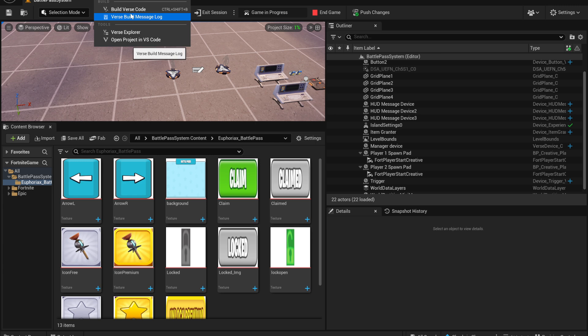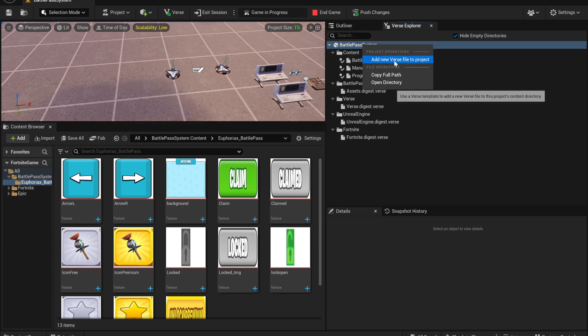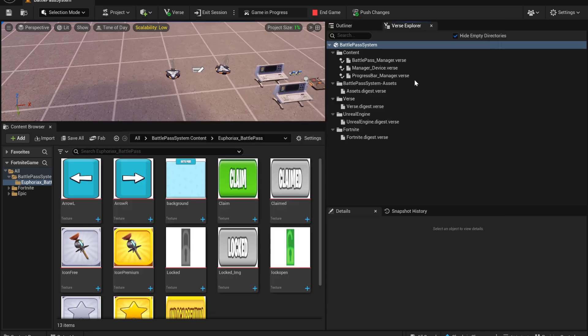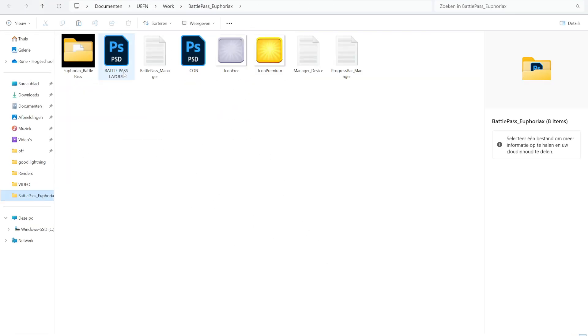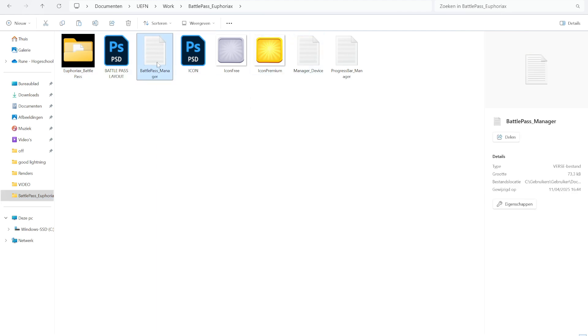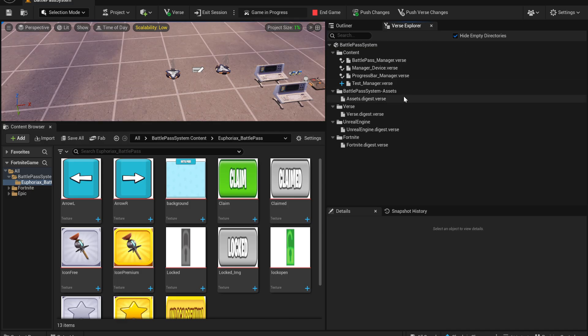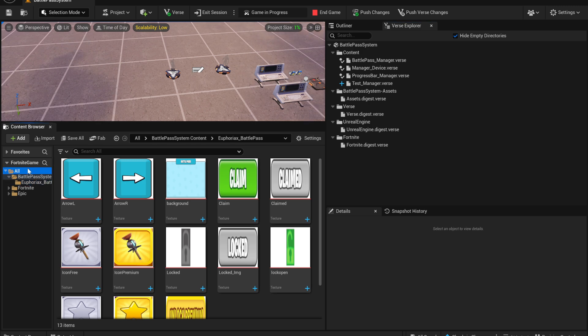Next, open the Verse Explorer and add three different Verse files. Do this by clicking 'Add New Verse Projects.' You can name it whatever you like, then add the three files you received to your project — each one is unique and important. Once that's done, click 'Build Verse Code.'